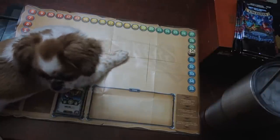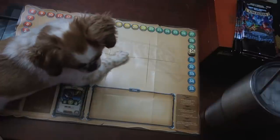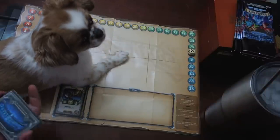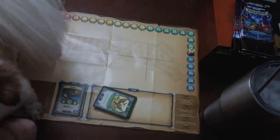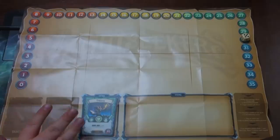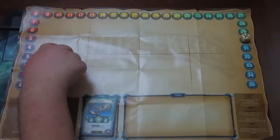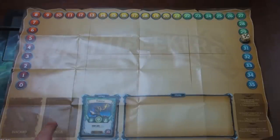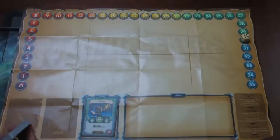I wanted to show you how the game is played, but Sammy wants to play. You play the Nature deck. So each starter has this really cool play mat. There's a space for all of your different buffs, a place for your deck, a place for your discard card, a place for your heroes, and a place for items — though we haven't discovered any starter decks that have items yet.